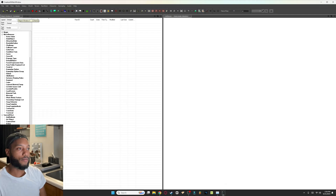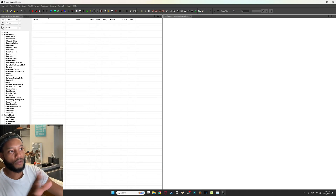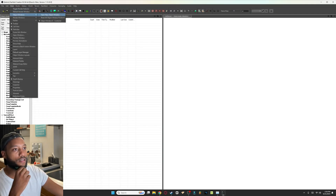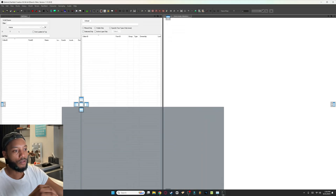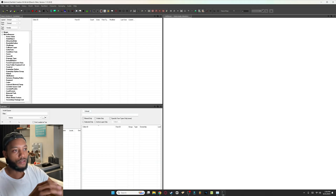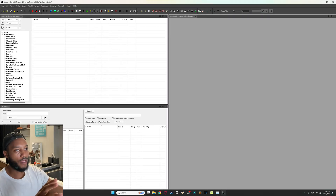Right off the bat we have our workspace. If you're familiar with editing or music software, workspace setup is very important — that's how you become really efficient. You want to hit View at the top left and click Object Window to open a new one. You'll also need the Cell View. You can drag these tabs around and dock them wherever you want.